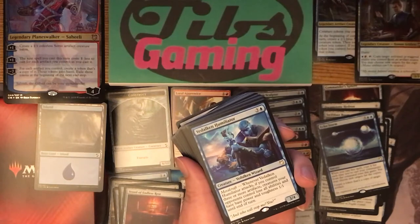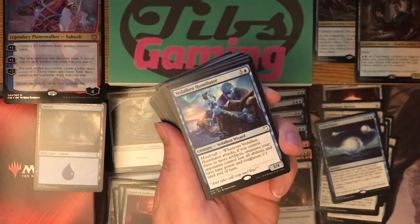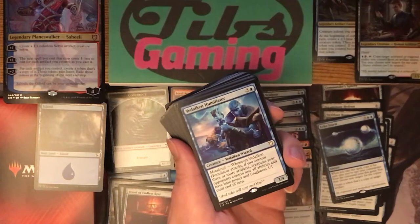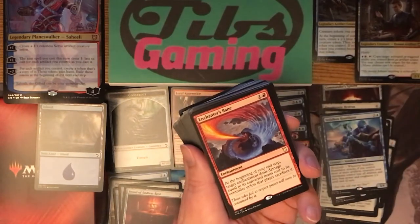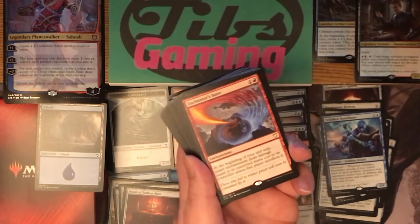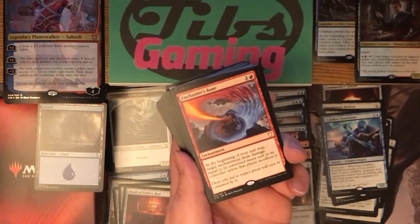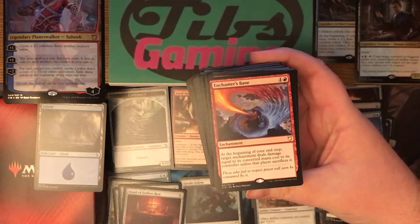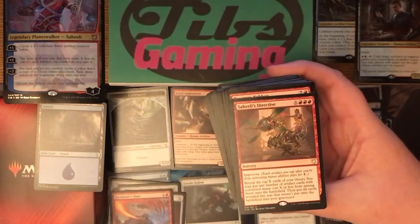Vedelken Humiliator — three generic and blue for a three-four Vedalken wizard. When Vedelken Humiliator attacks, if you control three or more artifacts, creatures your opponents control lose all abilities and have base power and toughness one-one until end of turn. Getting to three artifacts in this deck is like a joke — if you're not at three, something's very wrong. He seems really good. Enchanter's Bane — one generic and red for an enchantment. At the beginning of your end step, target enchantment deals damage equal to its converted mana cost to its controller unless that player sacrifices it. It feels really narrow; it doesn't actually get rid of enchantments, they're just going to take damage. I'm not really a fan in this deck specifically or overall.